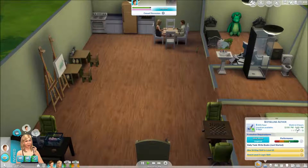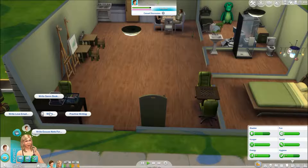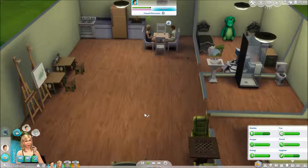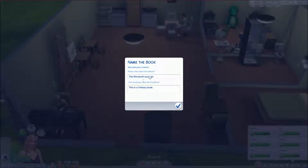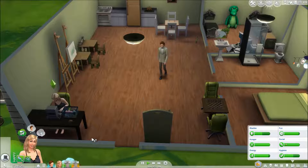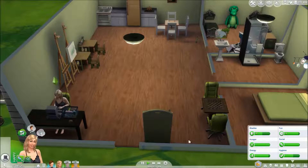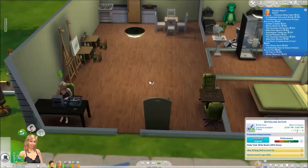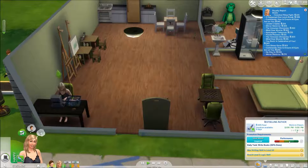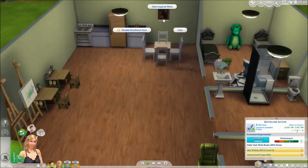River goes to work in four hours. Let's see if we can get her writing done — fantasy. At 10:30 I'll have her start getting ready. She earned 7,185 simoleons — not bad. Come and use the bathroom and take a thoughtful shower, then view inspired work.